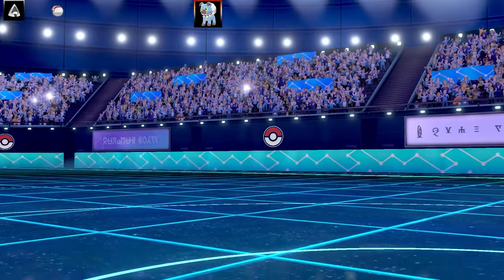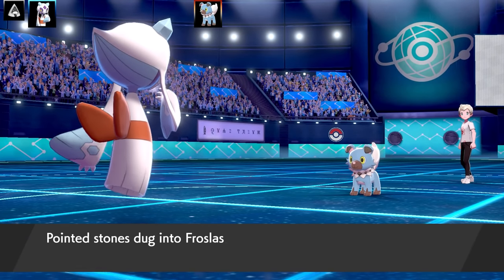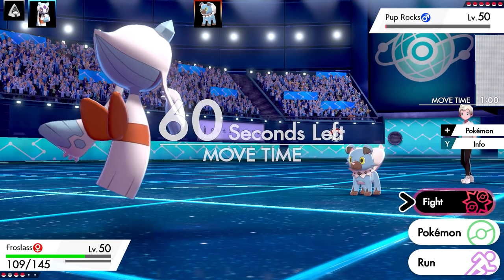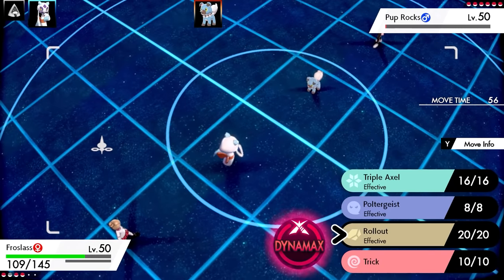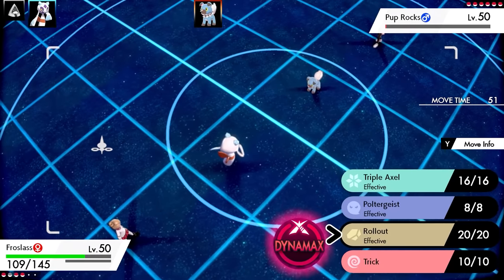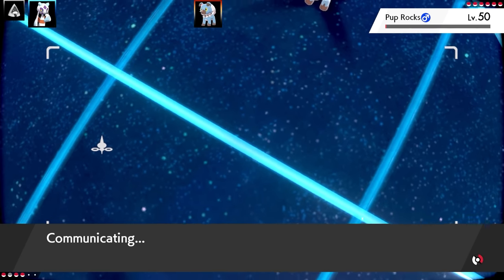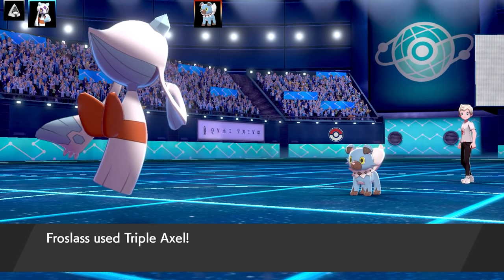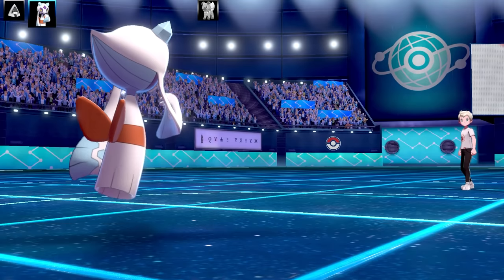We're going to go on to our next Pokemon, which is going to be Froslass. I'm running a physical Froslass today. I'm going to take some nasty Stealth Rock damage. I've got a Triple Axle, Poltergeist, Rollout, Trick set with Choice Band. I tried to go for the Choice Band set today for a little bit of fun. I was thinking about going for Rollout here, but I probably should just go for Triple Axle. Knowing my luck, I'll probably miss a Rollout, then it'll take me out with a Stone Edge, and I'll get roasted. So that's going to be the end of Rockruff.